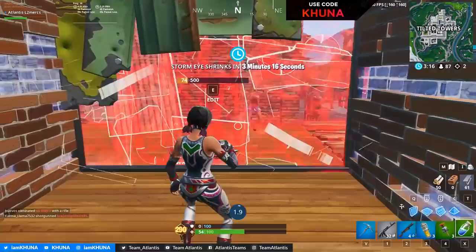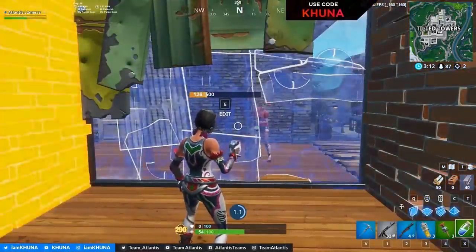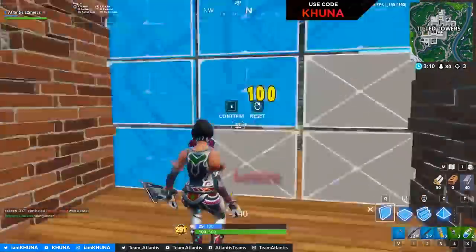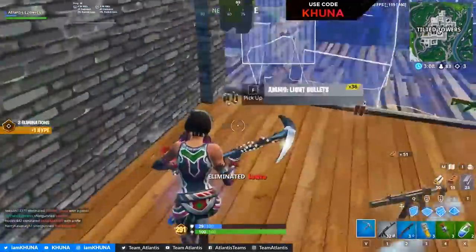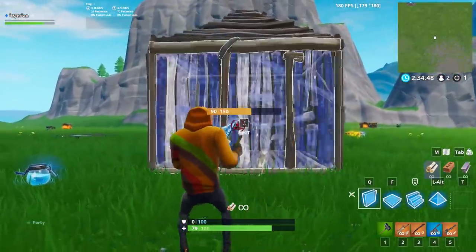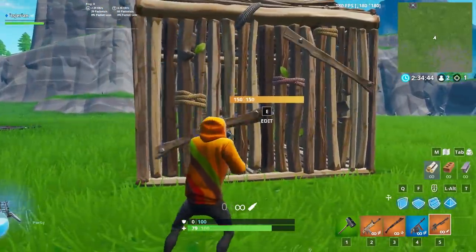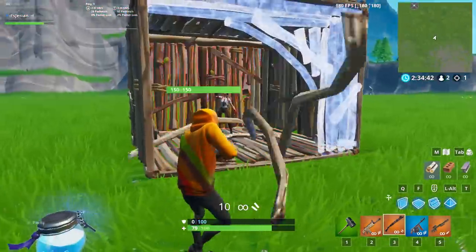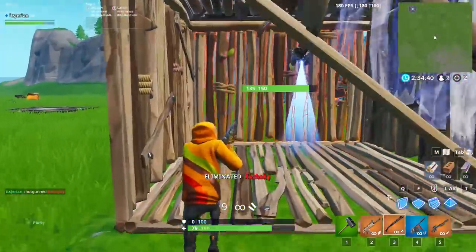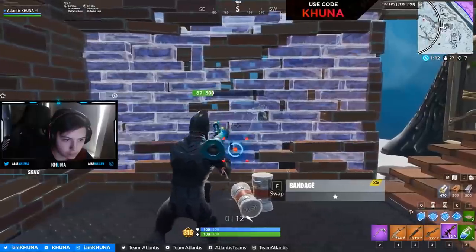Kuna shows off this trick here with a clean edit. Just remember that you want your opponent to see you healing. Kuna repeatedly builds a wall to make sure he doesn't take damage, but in between each build he's baiting by popping a mini in his opponent's face. This also works if you don't have any heals — instead just reload a weapon. The louder and more obvious the reload the better, so do it with an RPG or a sniper if you can, but a shotgun or AR works too. In this clip Kuna uses an RPG to bait his opponent and make him put his guard down.